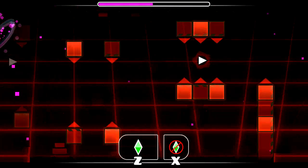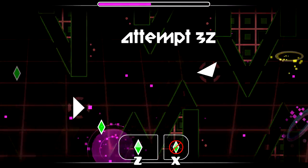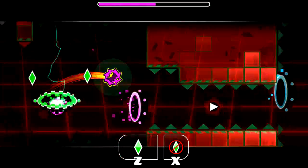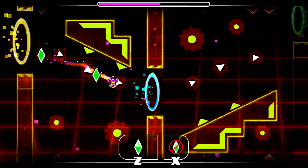Here we've got the hardest part of the level I think. There's this yellow portal — you've got to hold on it and then let go straight away. It's really hard and confusing but I think I've got it down because I've practiced it a few times.